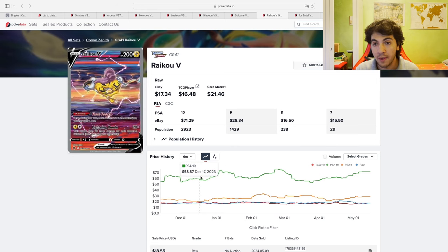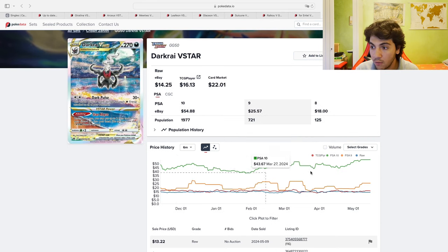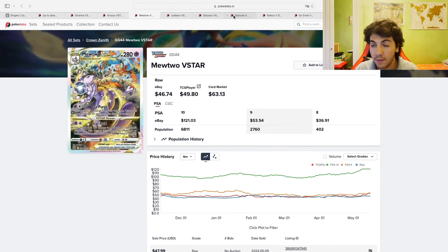Worth mentioning that the Raikou is still played in the meta, which could be why it is more expensive — above $70 — compared to the other two. Especially the Entei, which is the cheapest. Looking at the artworks, that's not a surprise. The card I'm a big fan of has gone a bit higher as well, but again, not as significantly as the Gold Cards, the Mewtwo, and the two Eevee evolutions.